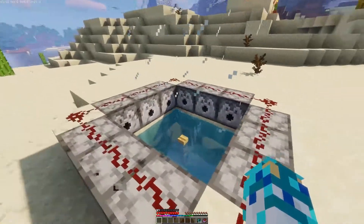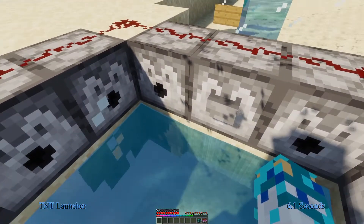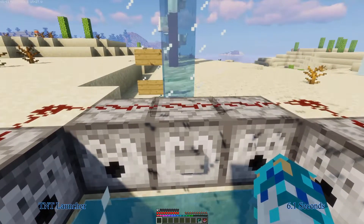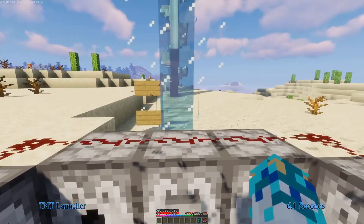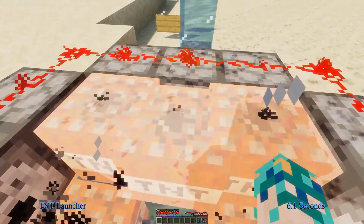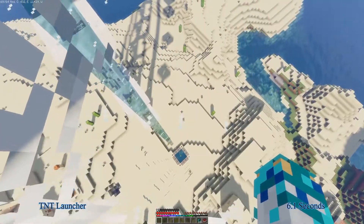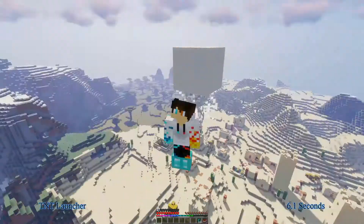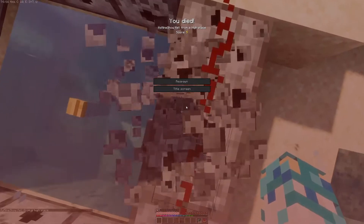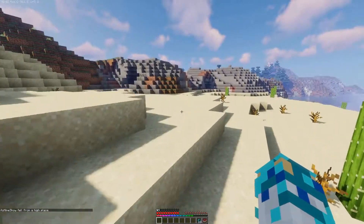Let's end this video off with a boom — a TNT launcher based on Mumbo Jumbo's video. TNT launchers will not damage you in creative, and in survival they won't damage you if you have peaceful mode on. In normal mode, I don't think you're going to survive, so it's not really practical — but honestly, who doesn't love TNT launchers? And yes, I just died again. Definitely a very professional Minecrafter.